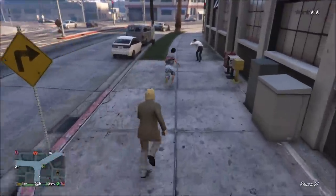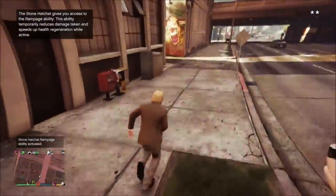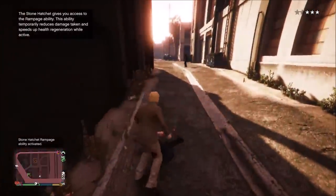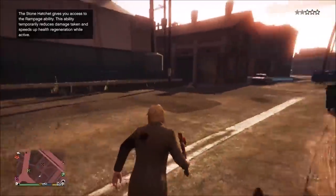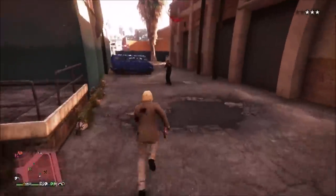Now let me show you guys the special ability on this axe. When you kill an enemy, you unlock Rampage Mode. Rampage Mode reduces the damage you take and speeds up health regeneration. Right here the cops were shooting me with a shotgun and I didn't appear to take any damage. There is a cooldown after you activate the Rampage ability when it goes down, and you can keep it going as long as you keep chain killing.